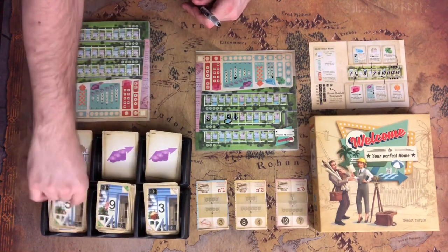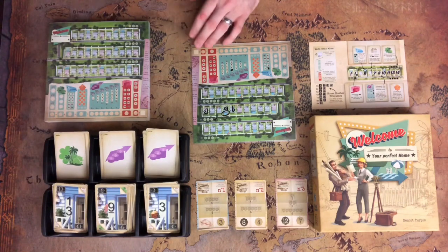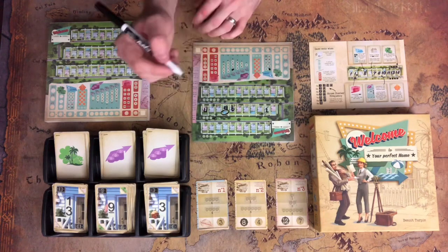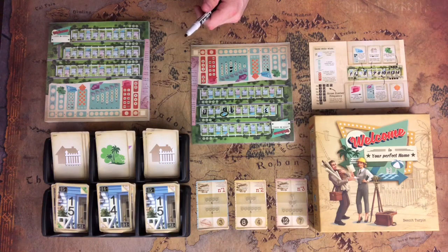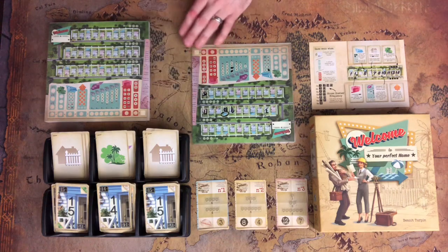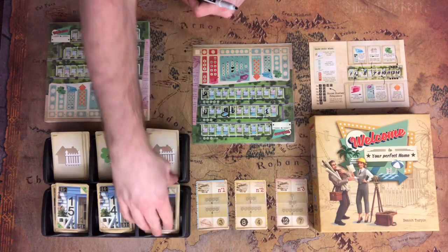We got a three estate, a nine estate, and a 13. These are all flipped. Another 13 park, nine and a three — let's go ahead and take the three estate and put it right there and do another four. We've got two 15 fences — not really what I was looking for, but I'm going to put the 15 fence here and put the fence right between the nine and the ten, because if I put two houses there I have one of my fours. So I do like that.